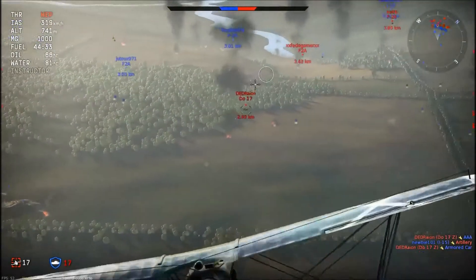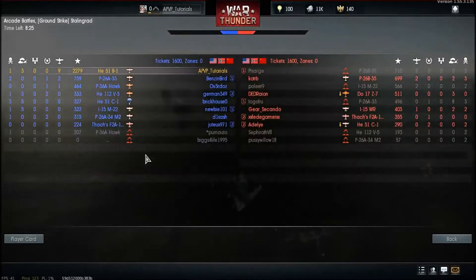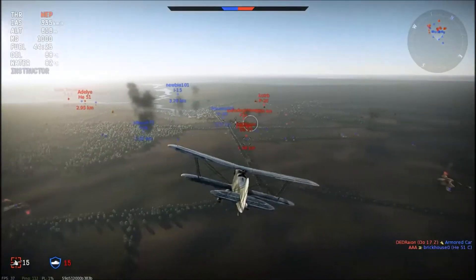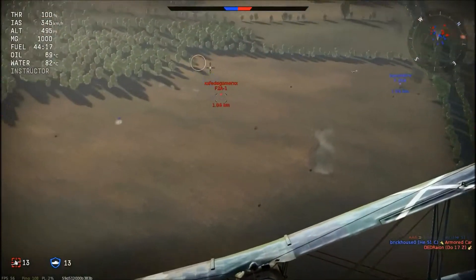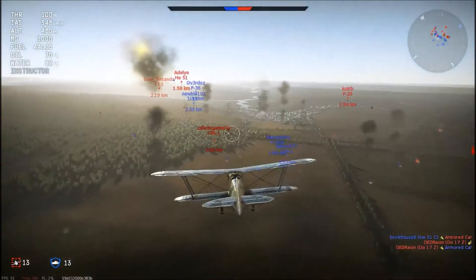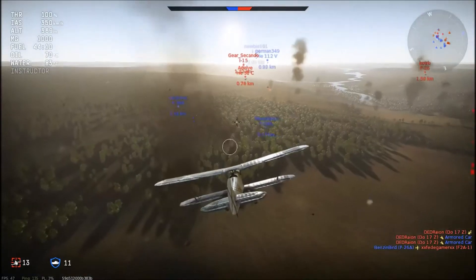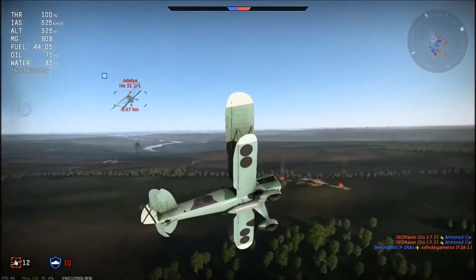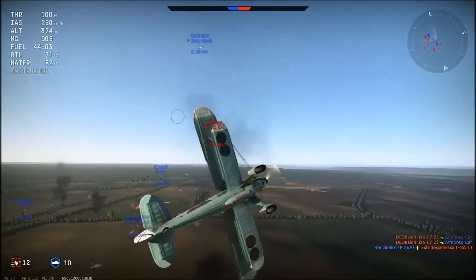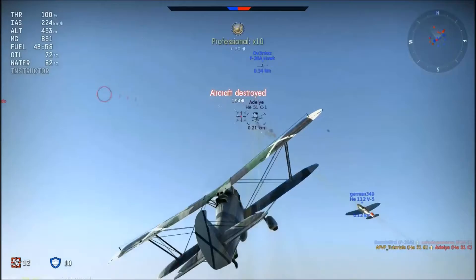We've got the Dornier 17 — that's a German bomber. I'll explain the colors and meanings afterwards. In arcade you can see both sides, who's on what team and what plane they're flying. Up top you can see tickets — red markers show enemy tickets. The first team to deplete the other team's tickets wins.